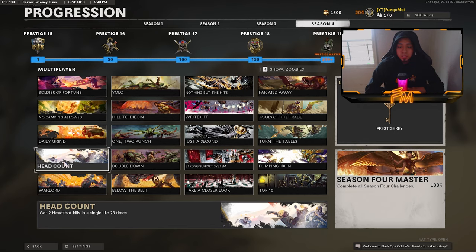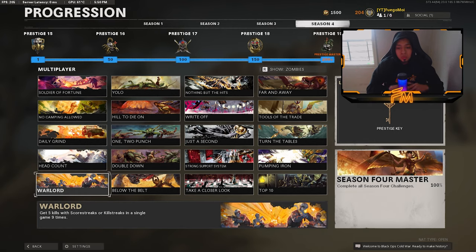For the challenge to get two headshot kills in a single life 25 times, I did this while trying to get the MG 82 gold. Just use a scope on your gun and aim for the head. It should be simple — just get two headshots per life.